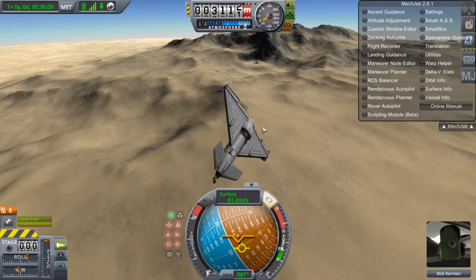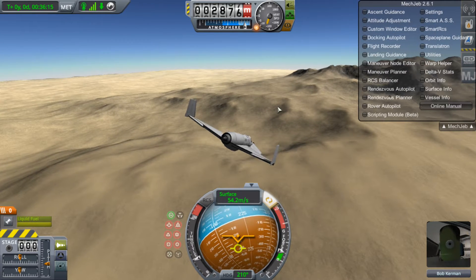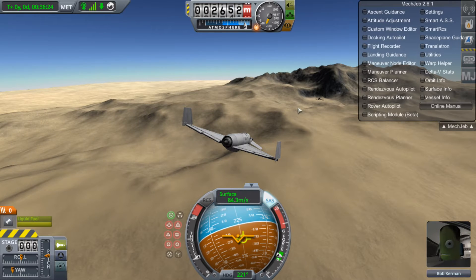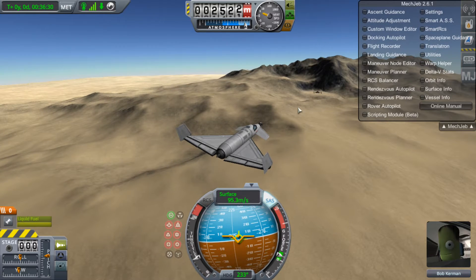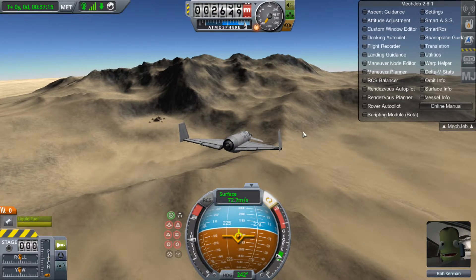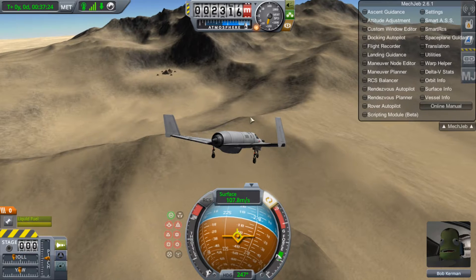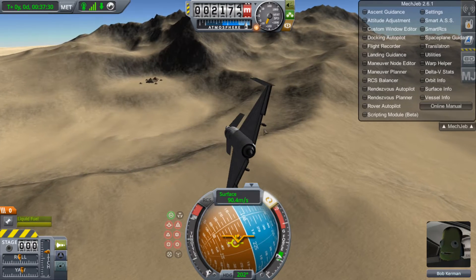I bet everyone just blacked out and probably died from too much g-force. From what I know, I can land this super slow. Now I'm going to try landing here, and now that you guys have seen the temple, I'm going to skip ahead to the point where I'm about to touch down. I'm going to put down here. My goal is to land right next to the mountain, but no promises. Here we go - I've got to slow down a lot.